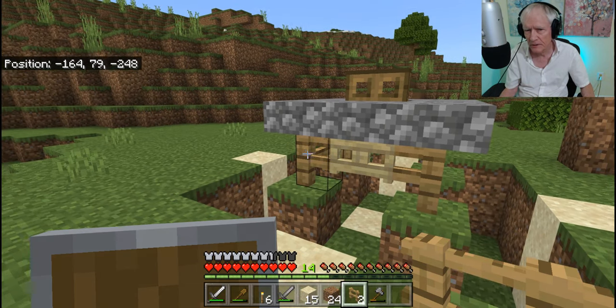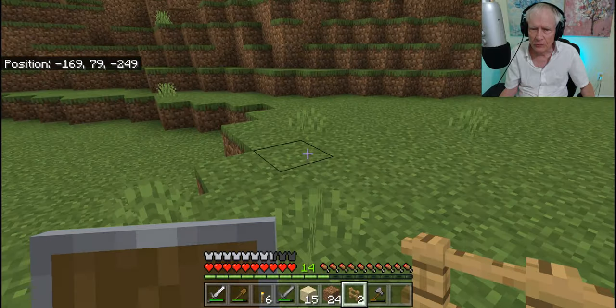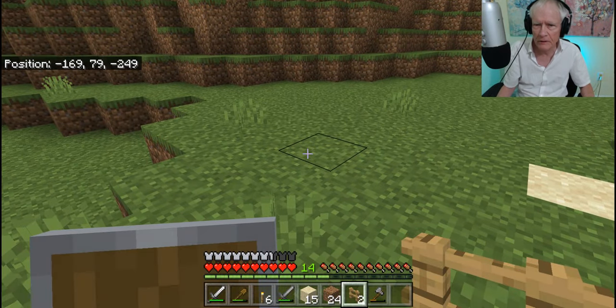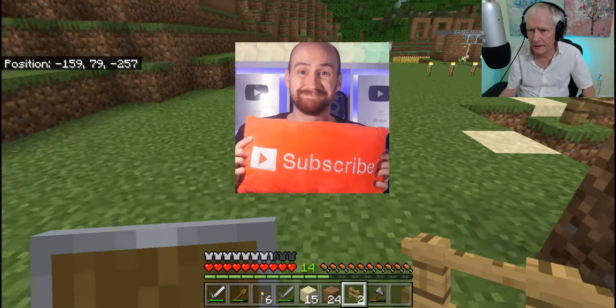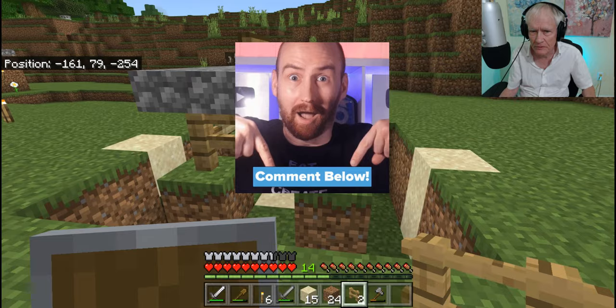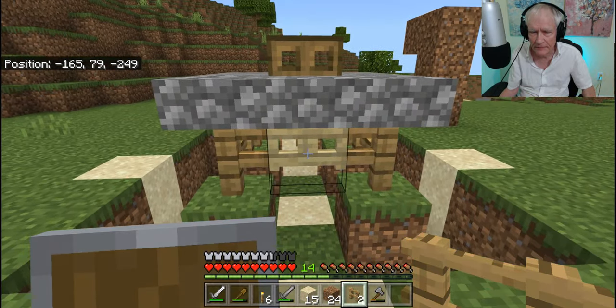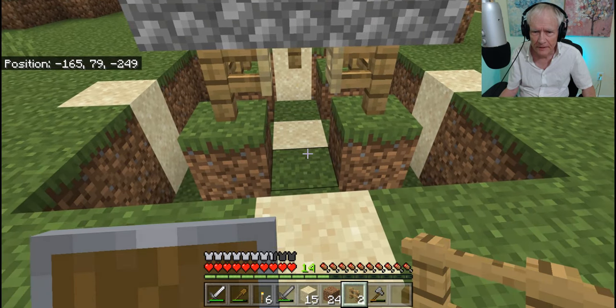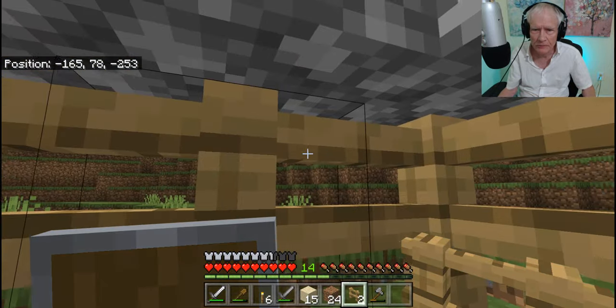I don't know if I explained it in the last video — the reason this is a different color. I have this kind of wood here, this kind of plank. It's a lighter color. The reason is because when I'm out here running around and fighting all these aliens, I need to be able to find how to get back. So all these others are oak wood, and this one is the lighter color, so it's easy to jump in here and know I'm at the right place.